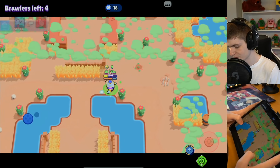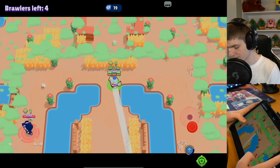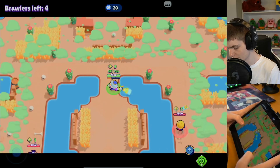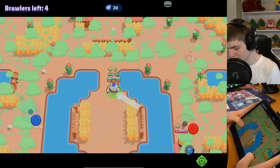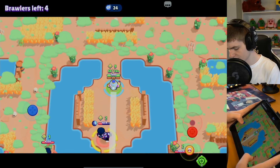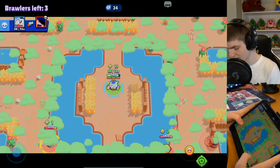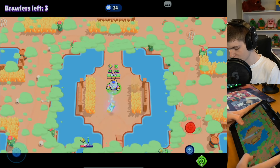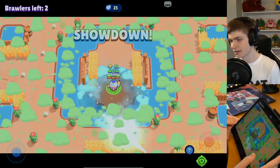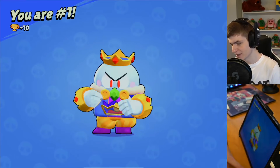Almost going down but had it all under control. There's the Edgar - got him. Jackie too. Want everyone to move down that way so they have to fight each other as the poison closes in. The Edgar jumped on the Jackie so they're both going down. GG for that - we're taking plus 10 trophies right there, you love to see it!